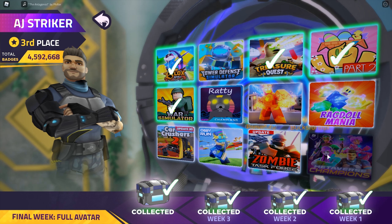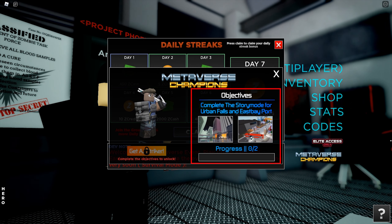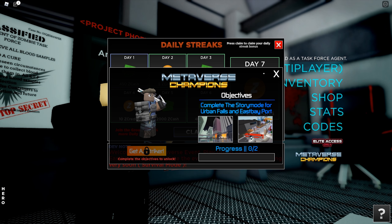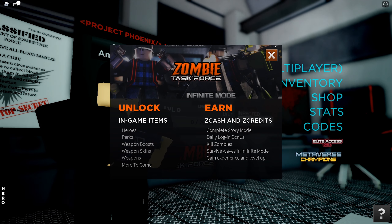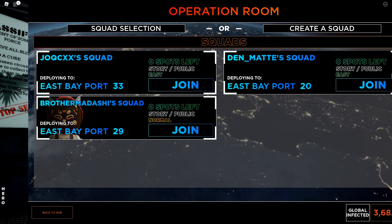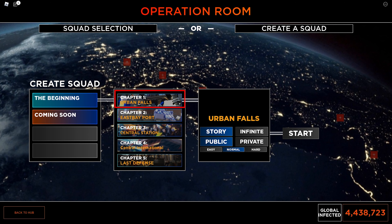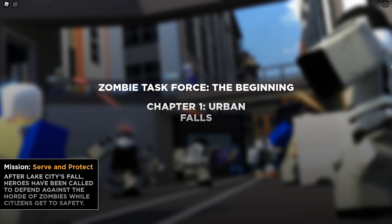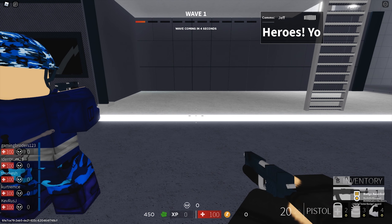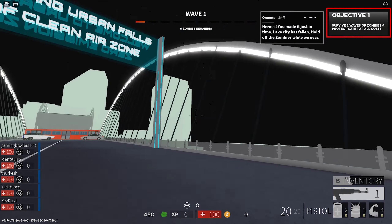The third game is Zombie Task Force. Once you enter the game, it will tell you how to get the badge. You need to complete the story mode for Urban Falls and East Bay Port — these are the first and second stage of the game respectively. Close the notification and claim the daily. Hit play, you can join others or create a squad yourself. Choose Urban Falls, then choose story, public, and easy. You definitely want to play with others but it is not too difficult. Start the game.